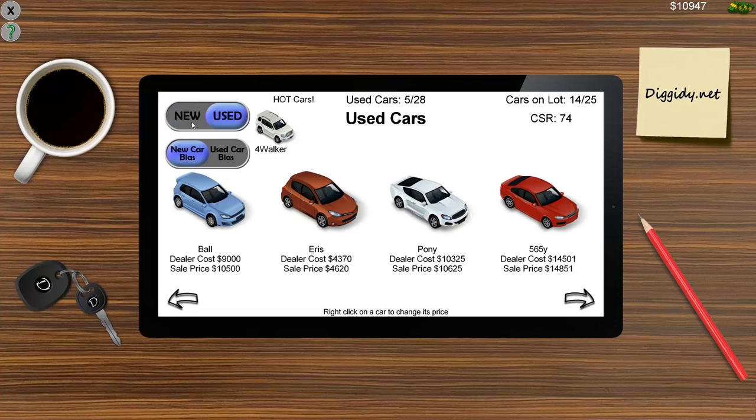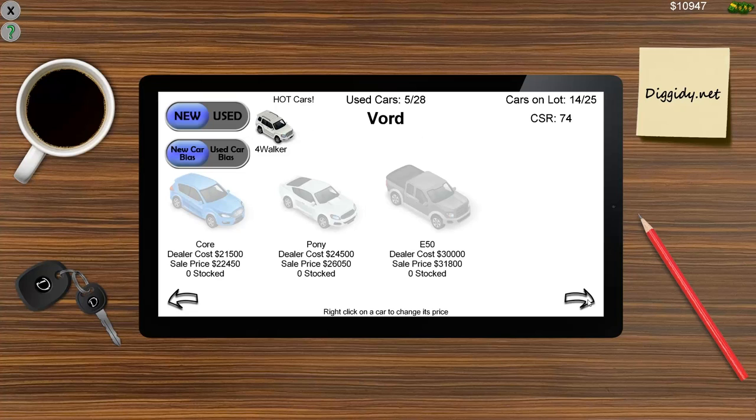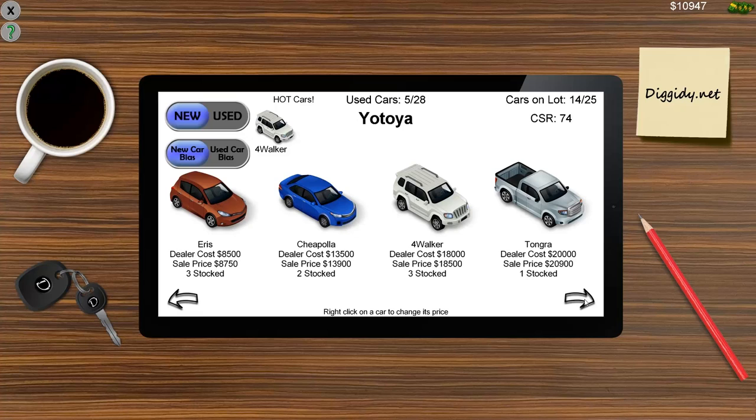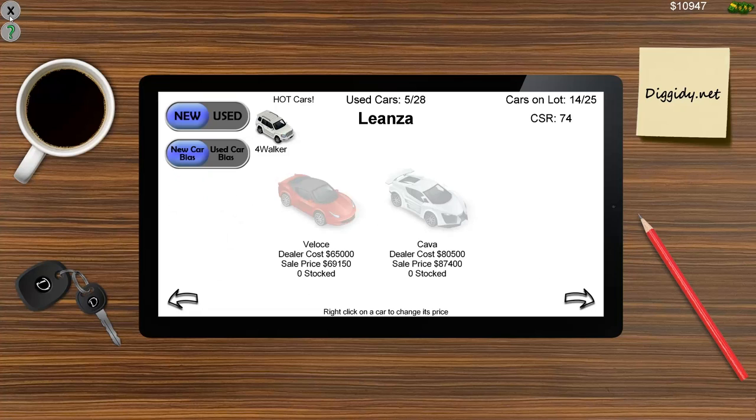You've also got multiple companies — obviously for licensing reasons. You've got Ford and GEW, Lanza and Yoy Toya. That's kind of a hard one to pronounce — it's like a tongue twister. So you've got multiple different cars to choose from. There's not a whole bunch of cars, and I'm kind of sad there's no Chrysler variants because that's actually the dealership I used to work for — a Chrysler Dodge Ram and Jeep dealership.